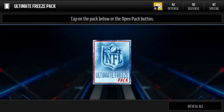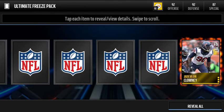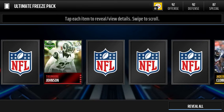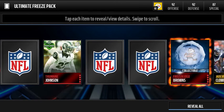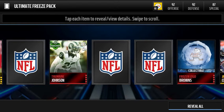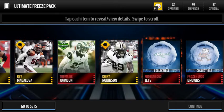Alright, second pack in here. There's the 81 Jake Long, not too bad. Judevion Clowney — let's go! 85 Tremaine Johnson, that is pretty good right there. And there's a Browns logo — these logos on these guys are like from their old logos, and it actually looks really sick. Reveal all — Jets logo right next to it.